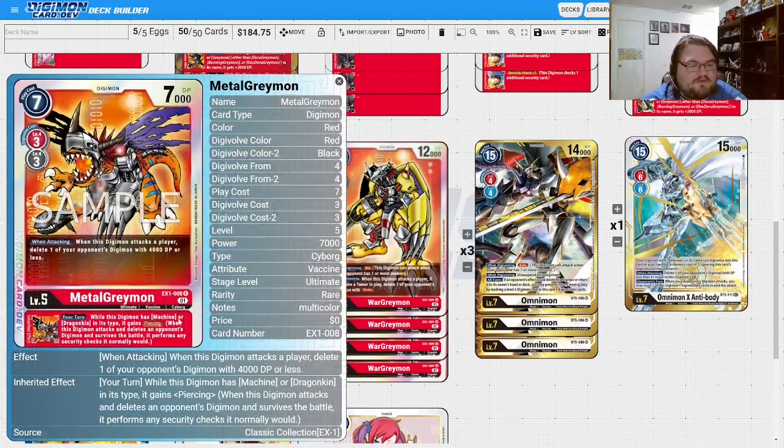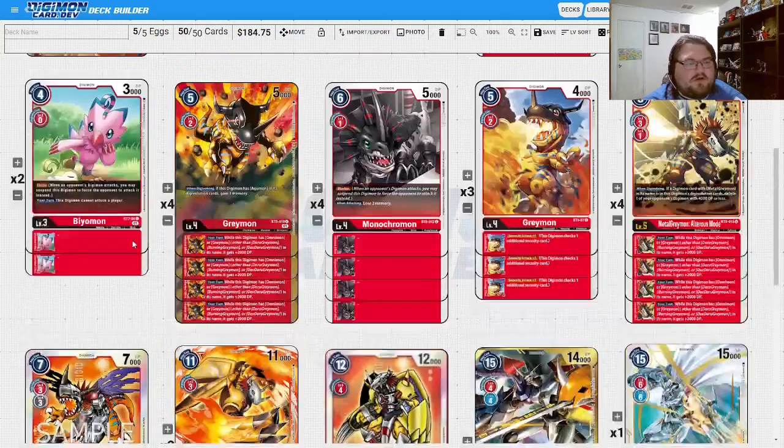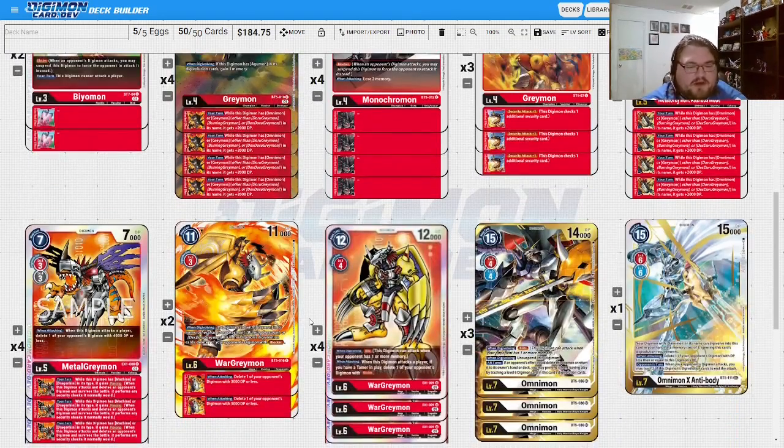We have two of the BT5 WarGreymon. Popping a blocker for free when he evos is amazing, and when he has an evolution on top like your Omnimon you get to pop one of your opponent's Digimon at 3K or less. It doesn't come up as often late game as I'd like, but it helps a lot — if your opponent is sitting on something like low-cost blockers, you can pop that blocker and then swing over a suspended Digimon since he's a piercer. Things get kind of nuts.